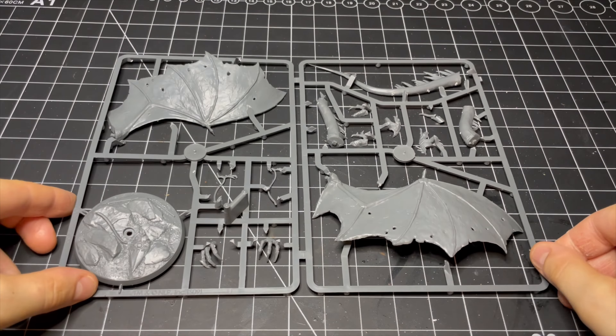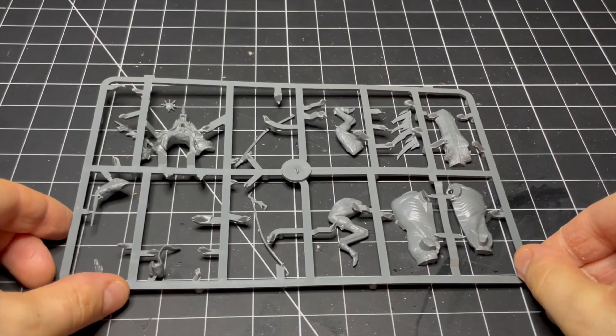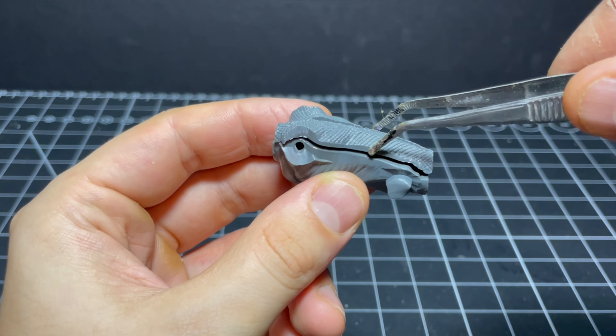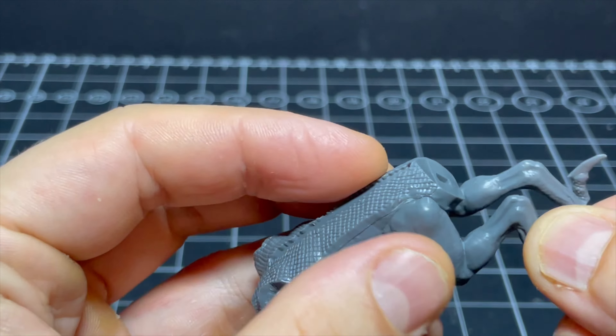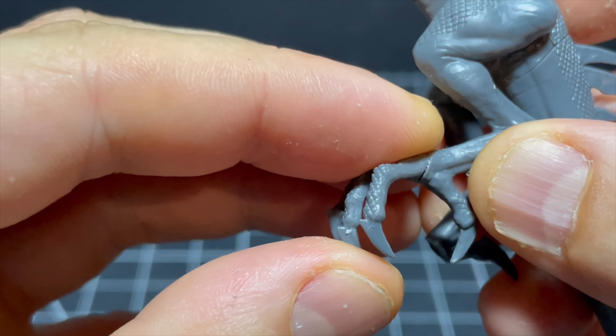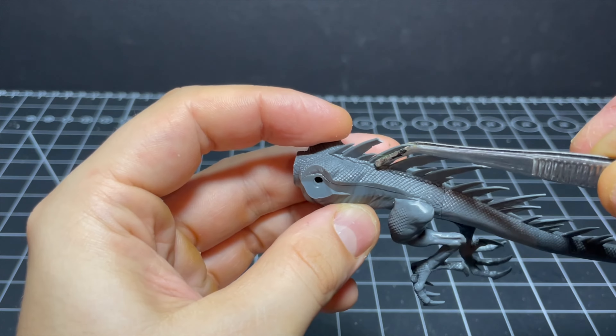I've got a fair few Lord of the Rings minis actually, and I've never played with them because no one else I know has any. In hopes of finally playing some games, I'm going to paint up our Nazgul here and use him as the foundation of an evil force my friend can use to fight against me. Then it's just a simple matter of harassing him constantly until he buys some of these minis — easy peasy.